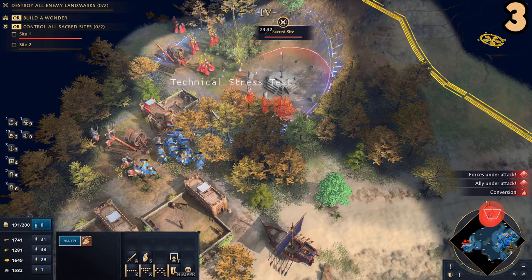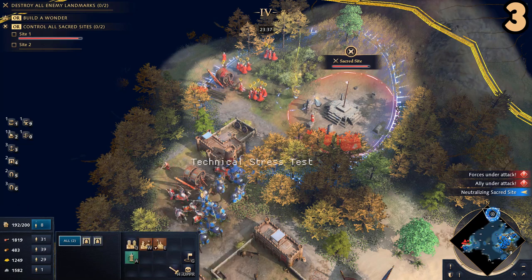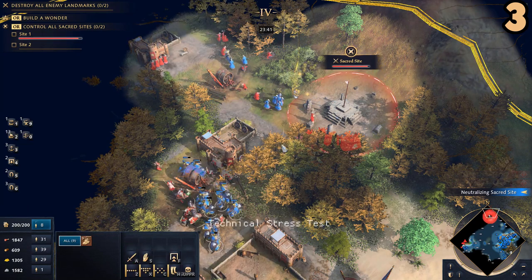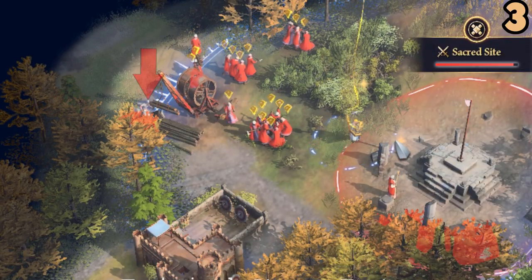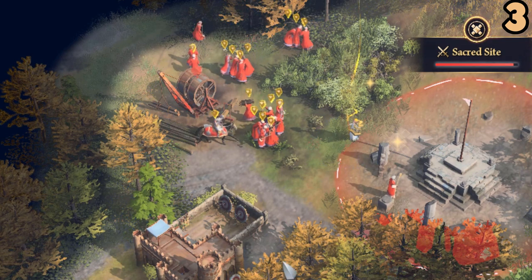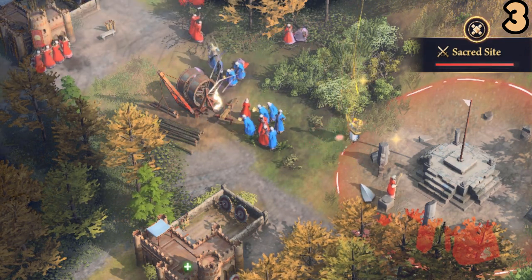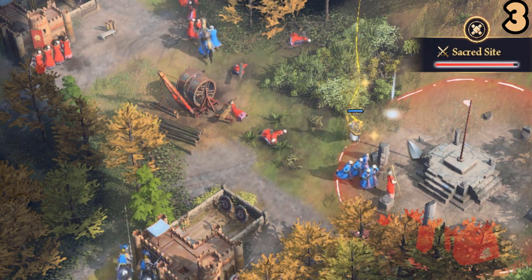Another thing a lot of people missed is that monks can only convert up to 200 population. Anything past that, all the extra units will die. I'm not sure which units are prioritized when converting — I see here that this knight runs in and later I still get it, even though clearly the villagers were in there first and all the villagers were dying. And in this clip specifically, the enemy monk is not killed or converted, so it appears that enemy monks are immune to conversions.